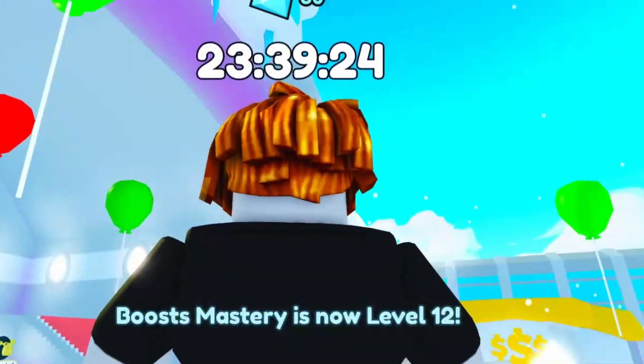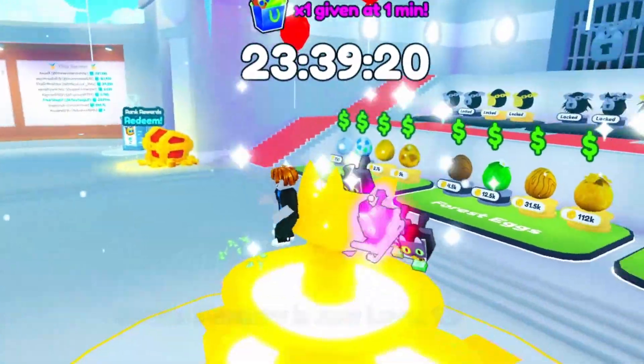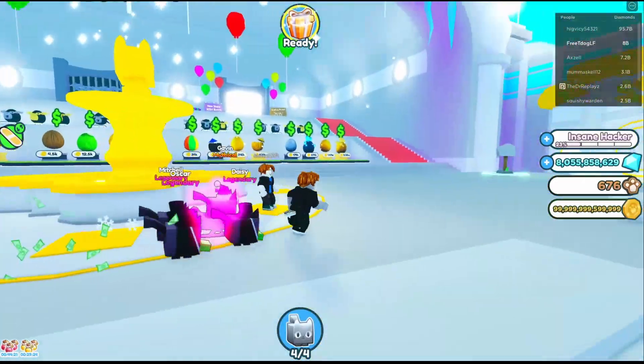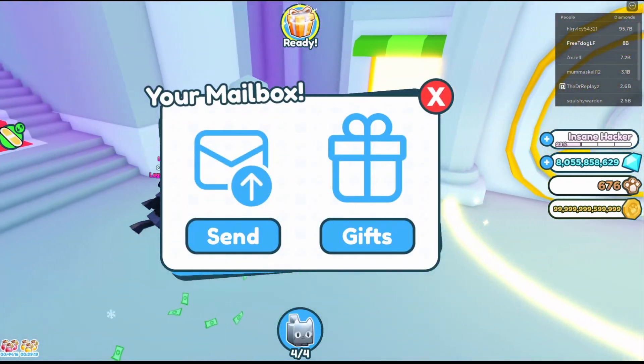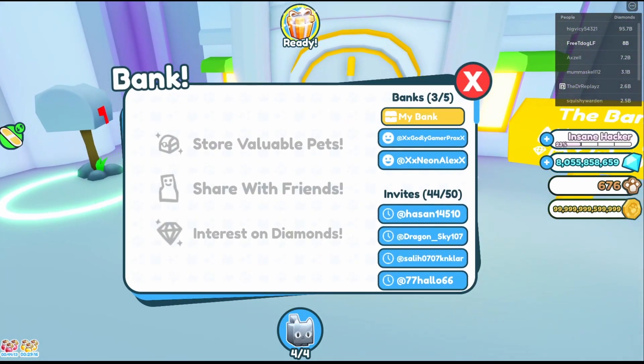Hello everybody and welcome back to another Pet Sim X video on the channel — daily videos, day three. In today's video I'm actually going to be talking about something that isn't so good: the banks are currently down and broken in Pet Sim X. As you can see, if you try and go into the bank and try to take out a pet, it will not let you.